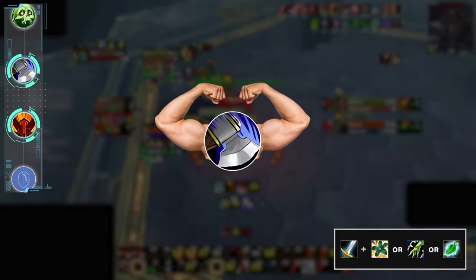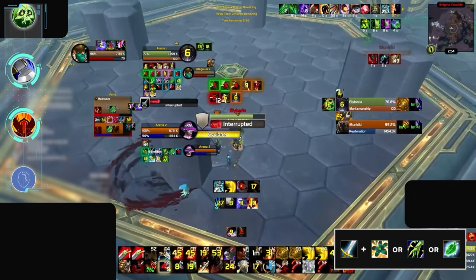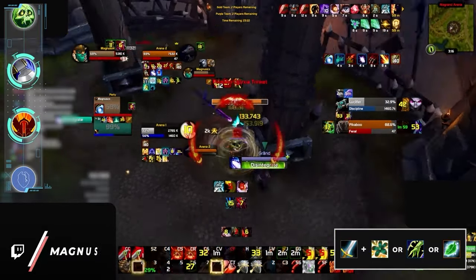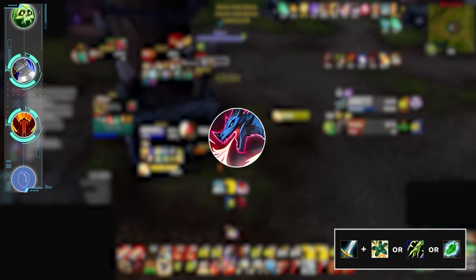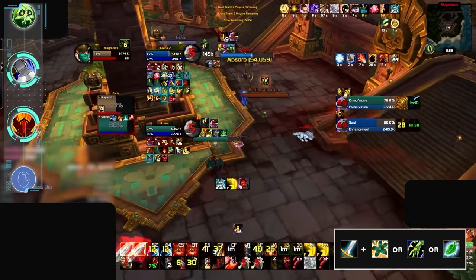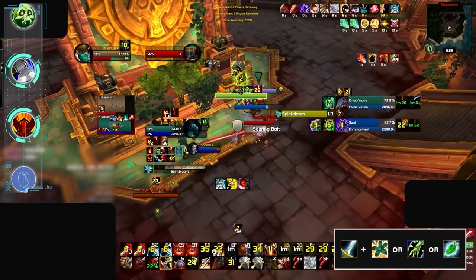Our next A tier DPS includes both warrior specs, with arms potentially making a comeback, especially after Fury suffered back to back nerfs in the past few weeks. Warriors have been a staple in the 2v2 bracket since the dawn of time. Right now they're pretty solid for most players across all rankings, but might struggle against some of the other S tier specs, and can even struggle into devastation evokers. Coincidentally, warriors are one of the few DPS who don't really mesh well with the Disc Priest, and a preservation evoker, Resto Shaman, or even a Resto Druid might feel a lot better for most players.